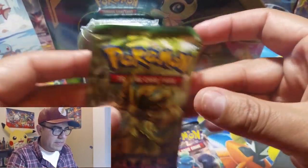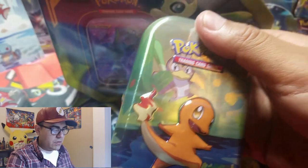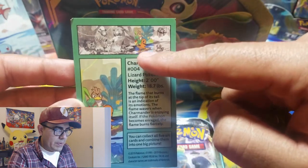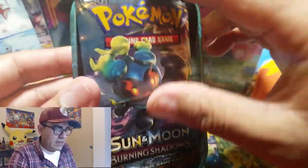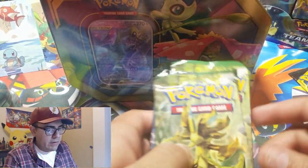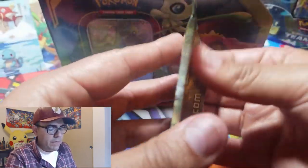Setting that aside — Sun and Moon Burning Shadows and XY Fates Collide packs from the Squirtle tin. Now opening the Charmander tin: another Genesect coin, Charmander with Farfetch'd hiding in the back, and the fourth card in the puzzle series. Another Burning Shadows and another Fates Collide. Tossing the Charmander tin to the back with the Squirtle. We'll get to the Venusaur Celebi tin at the end.